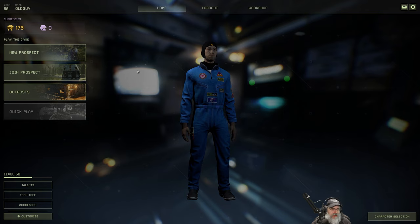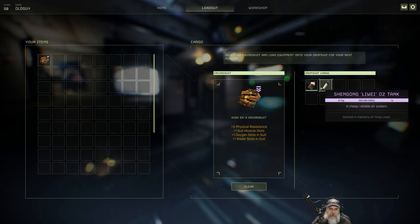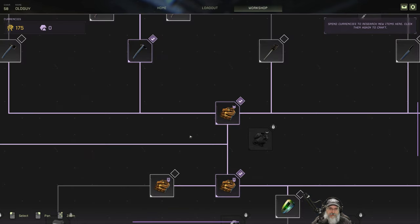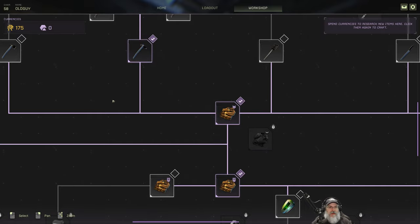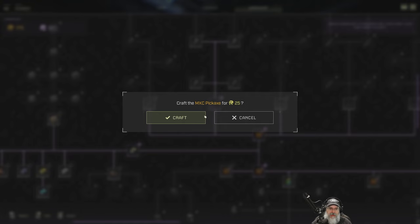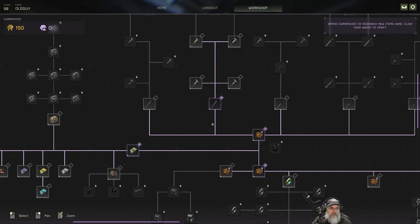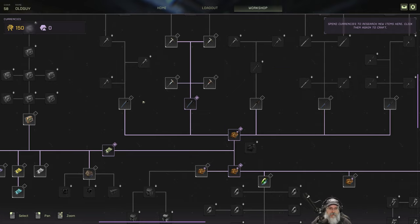So going back to my level 58 single player character, he also has those credits — I did not know that's how it worked. I thought it was exclusive to each character. But my other guy has the pick and I don't have it here yet. It looks like the research unlocks apply to all characters, but the actual crafting has to be done by each individual character. That's really interesting.